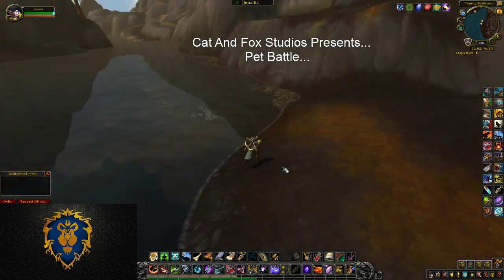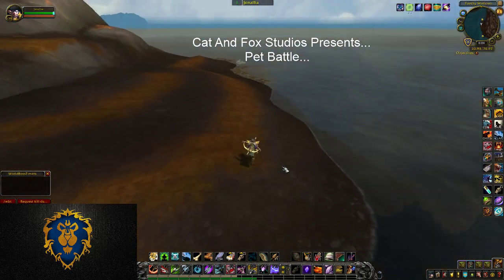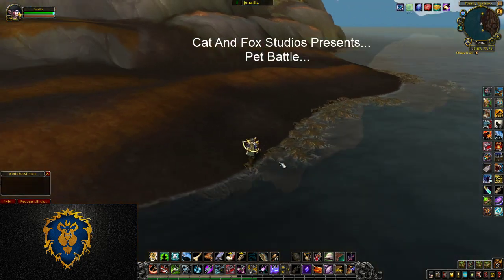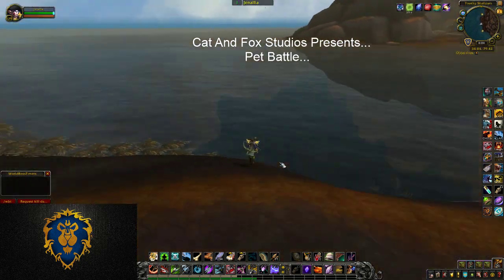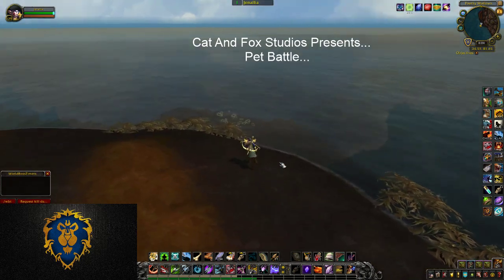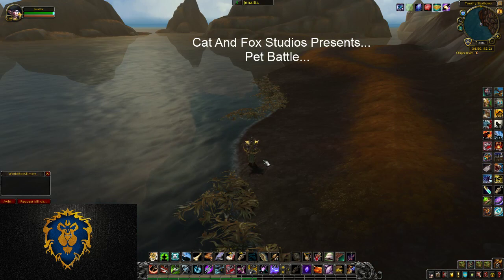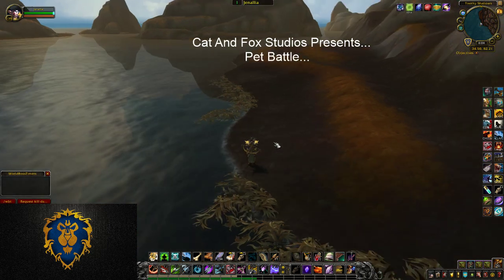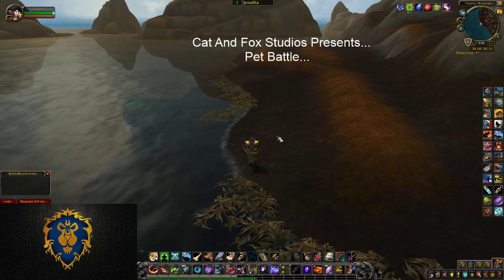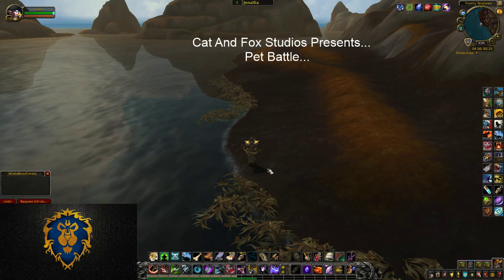Right in here I'm going to sort of circle that — right in here is the first one. And what I do is — here's the second one right in here. And then the third is right on this little nub that comes out right in here. And what I do is, you don't have to pet battle them. And that was one of the folks I know that was struggling — they didn't know that.